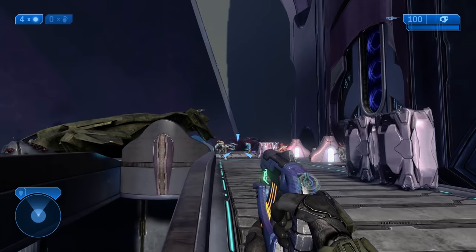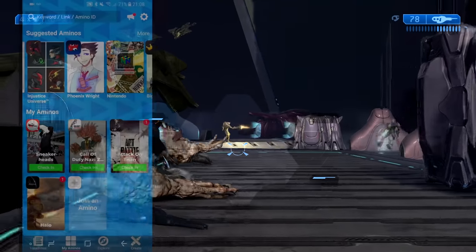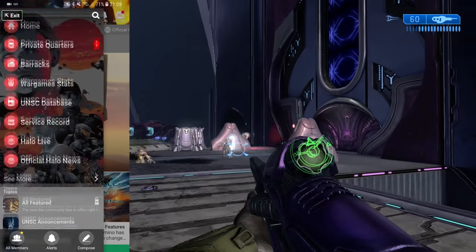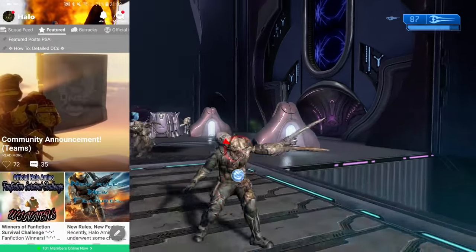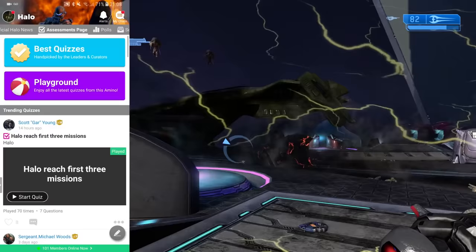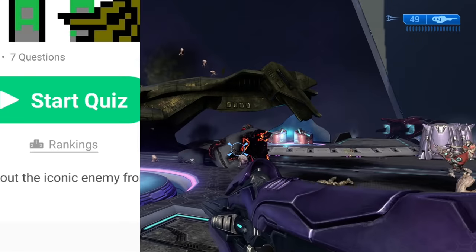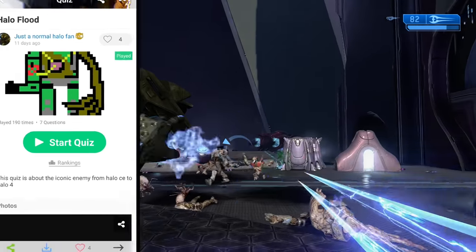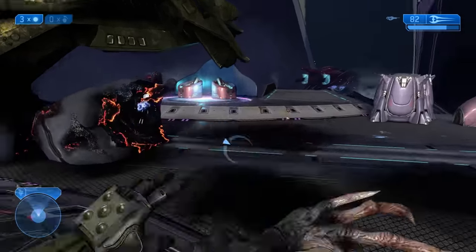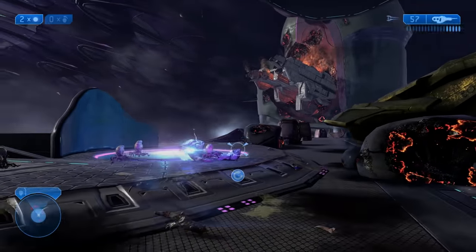Real quick before the video starts, I just want to announce that I've partnered with Amino for this video to help launch their Halo community. Halo Amino is the ultimate social community for fans to meet and interact — it's sort of like a combo of Discord and Reddit. It's got a really nice UI, along with a bunch of cool features like a chat, Halo news, and quizzes. There's actually an iconic Flood one — I'm currently right at the top of the leaderboard. Download the app on Android or iOS today; links are in the description, which will take you straight to the Halo section. Come check out the app and see if you can beat my score.